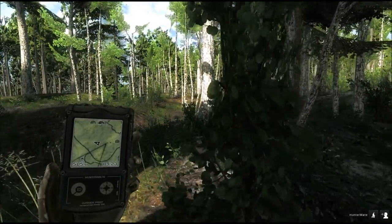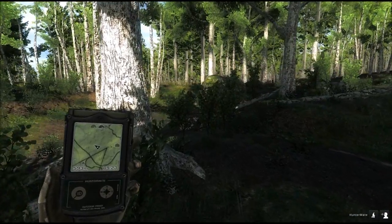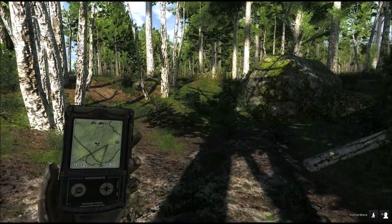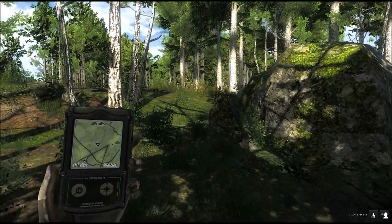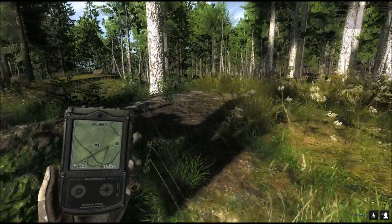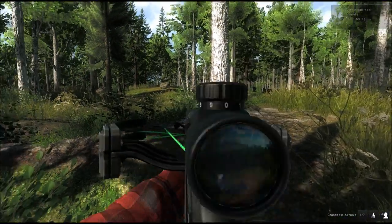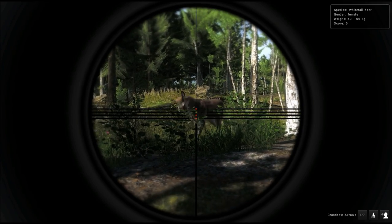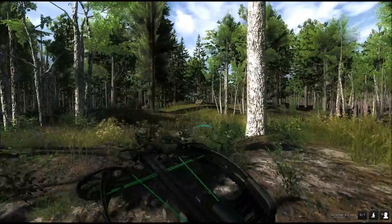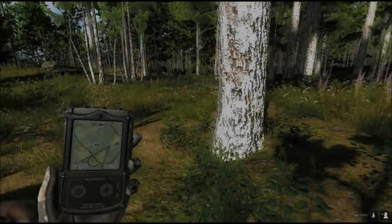Like I said, you start working like a magnet here — you draw everything in. The downside is at some point you can almost not move because everything around you is crawling. Even if you end up spooking something, it's not the end of the day. There's a female right here — you can see I was sneaking and she has no clue I'm around. Look at how close this is. You can walk up to the does rather quickly.